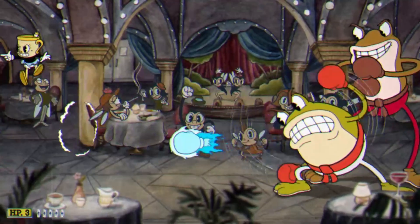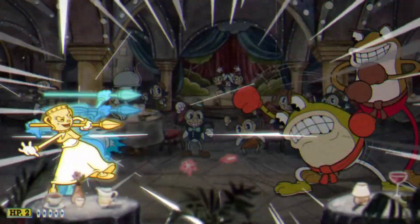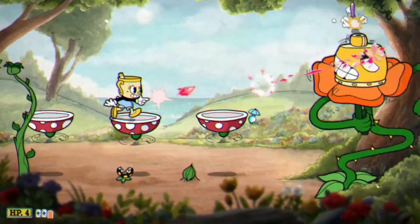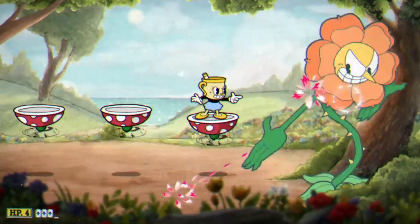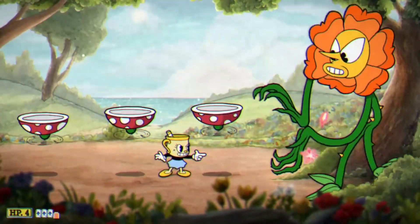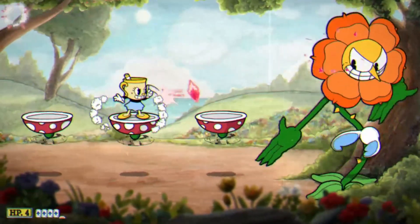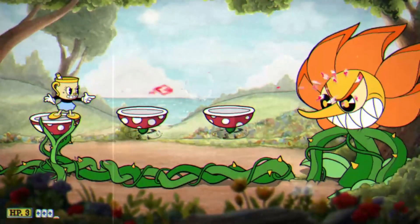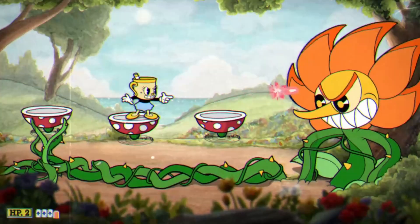Getting the dash parry timing against Ribby and Croaks did take a little time to get used to, but once you do, it's not that bad, and the rest of the fight plays out pretty similarly. Cagney Carnation, however, gets significantly easier with both Miss Chalice and the Crackshot. The Crackshot is great at taking care of the little plants after the seeds fall, dash parrying the pink seeds is easier than normal parrying, and the double jump lets you clear obstacles way more easily. This fight is really easy now.